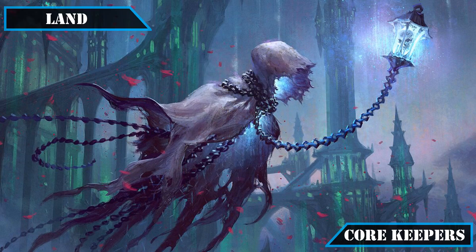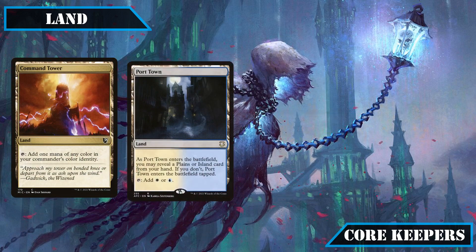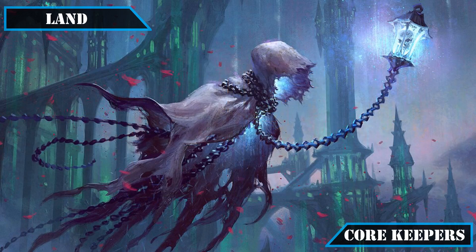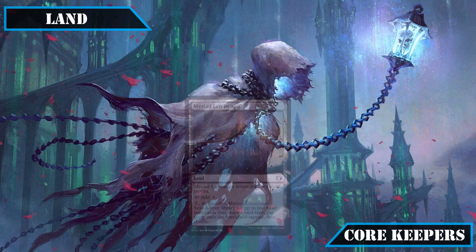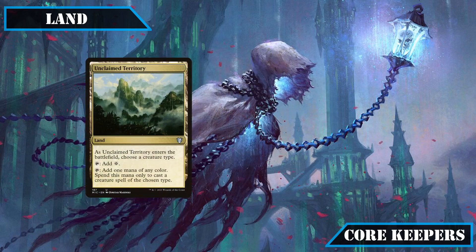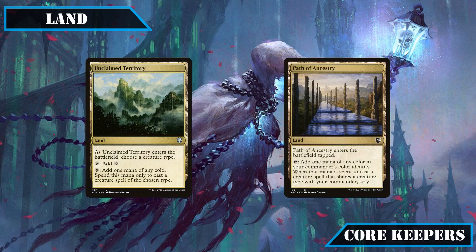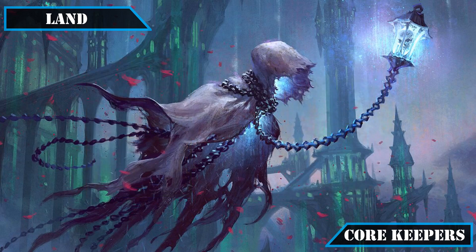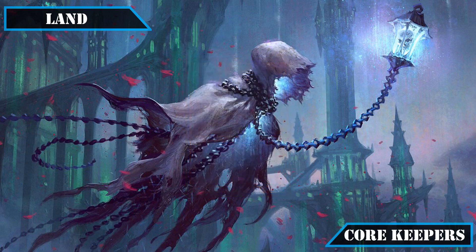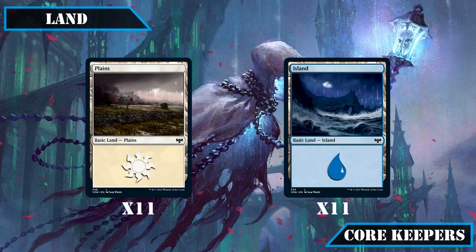Finally, for lands we'll keep our more efficient dual lands that come into play untapped: Command Tower, Port Town, Prairie Stream, and Sky Cloud Expanse. We'll also keep slower options like Temple of Enlightenment for the scry it provides and Myriad Landscape for land-based ramp. The tribal lands Unclaimed Territory and Path of Ancestry stay for fixing and utility, Moorland Haunt allows us to recycle used-up creatures for additional 1/1 flying spirits, and we keep 11 plains and 11 islands from our core basic lands.